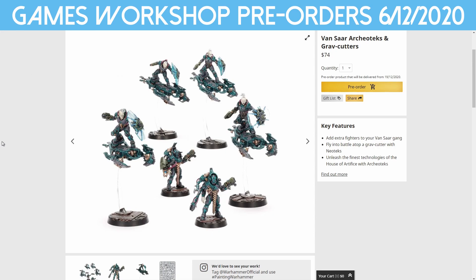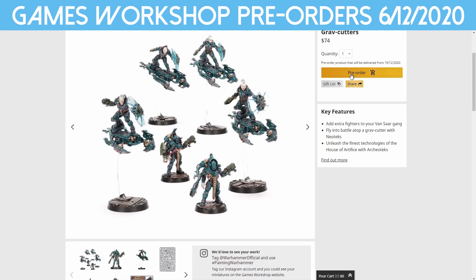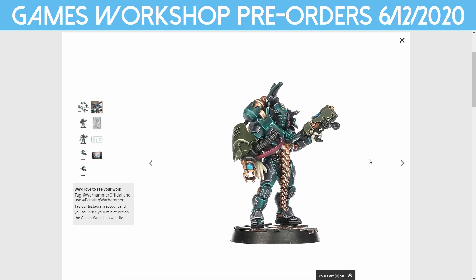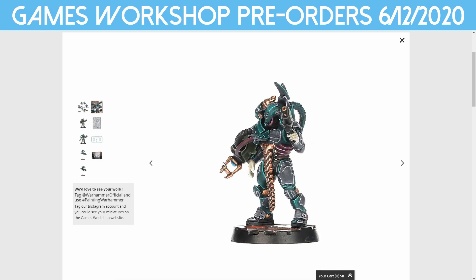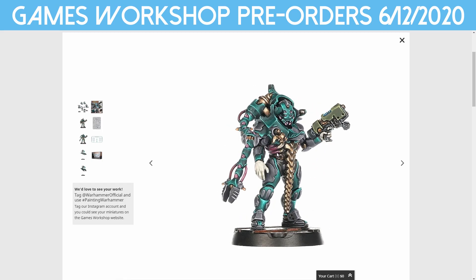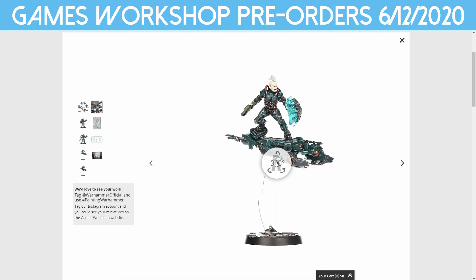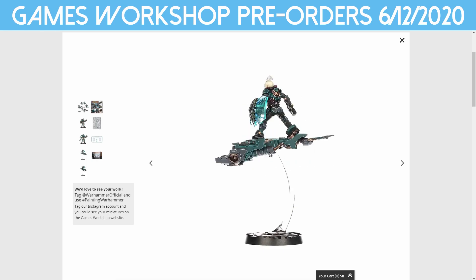And of course we've got to have the new models. We have the Vansaar Archaeotechs and Grav Cutters — $74 for this kit. You get six different models: four Grav Cutters and two Archaeotechs. They look pretty cool. They're very different and not so grimdark, which is probably why I like them. I love grimdark, but I like how this has some variation. It is very sci-fi for Warhammer, but that's okay. The two Archaeotechs have very cool spindly, spidery arms, and the Grav Cutters have a cool Green Goblin style grav board thing — I really like them a lot.